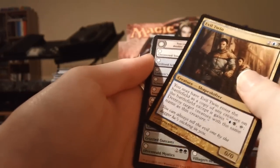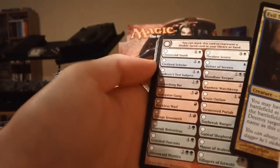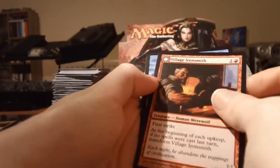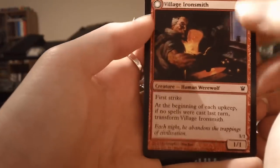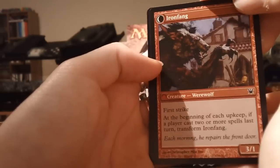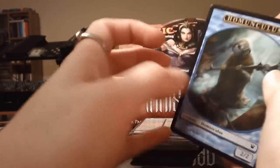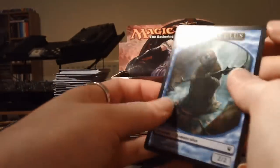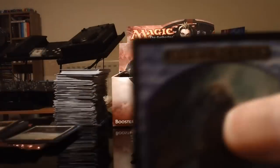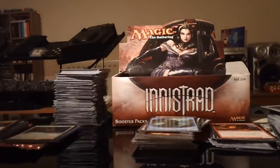The flip card is a Village Ironsmith who turns into Ironfang. And what's that — a Homunculus token! What the hell is a Homunculus? He's a scary looking thing. Next pack then.